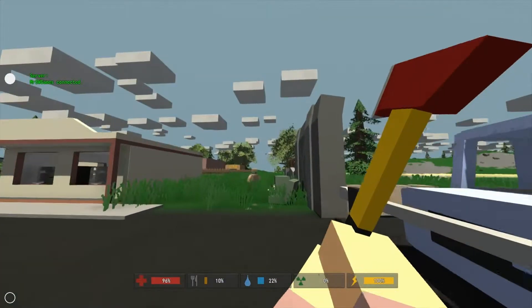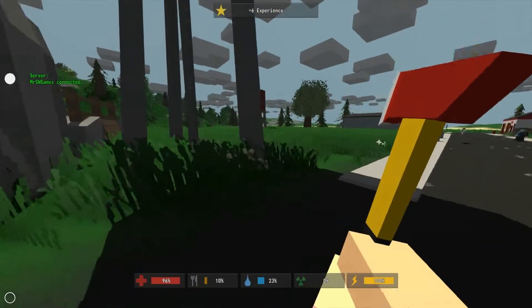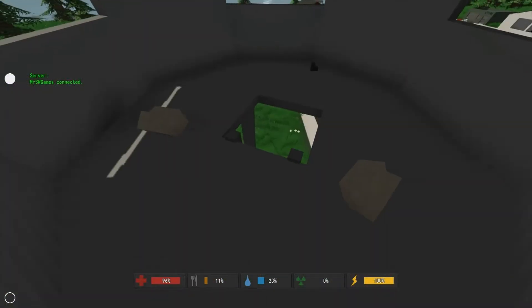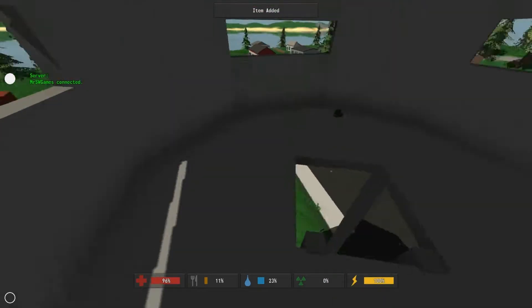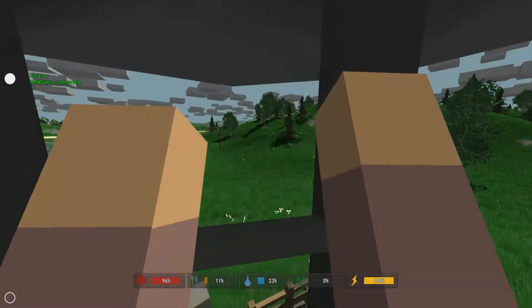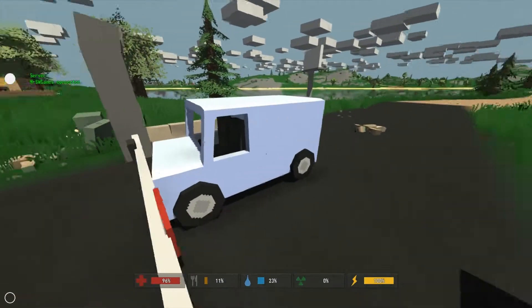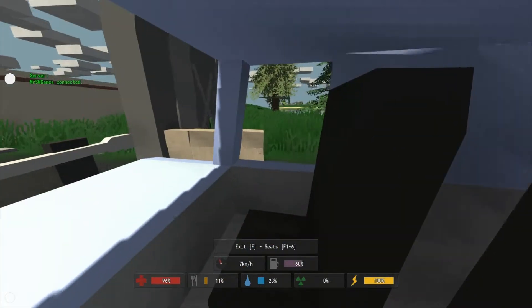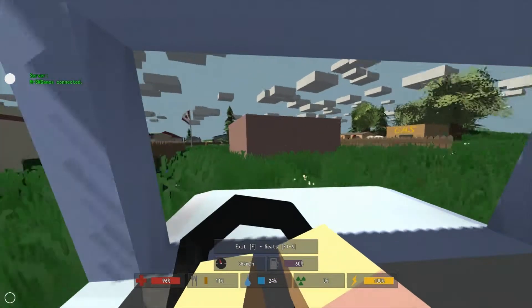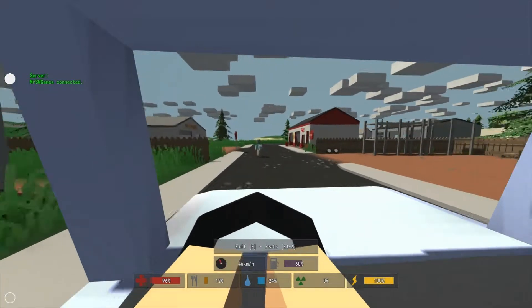This is the little checkpoint I was talking about. You know it's military when there's zombies all over the place. Let's get up here and see what's happening — two sandbags, pretty nice. I believe this town actually does have a gas station. Because if you remember last episode, I actually ran out of gas — or I was about to. I ended up not making it to the town. I had to get Riley to come get some gas for me, which he did, because he's very nice.